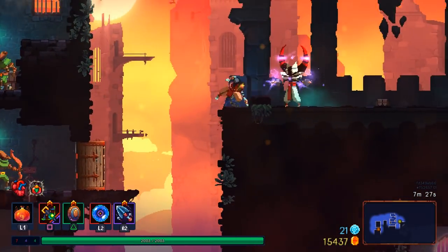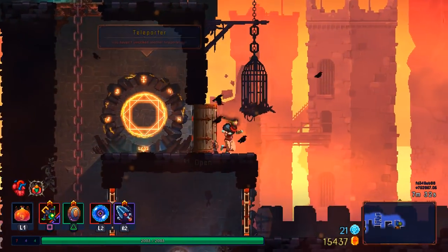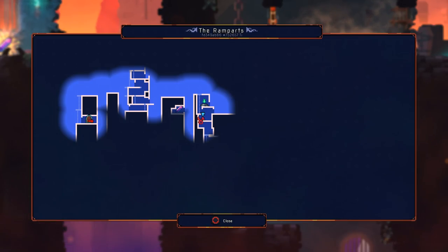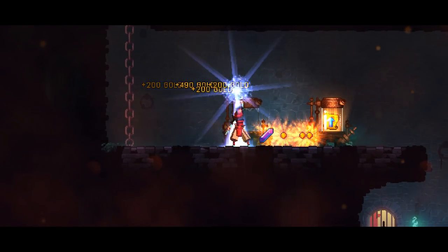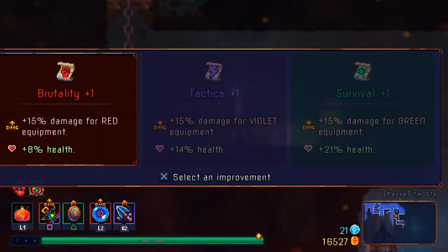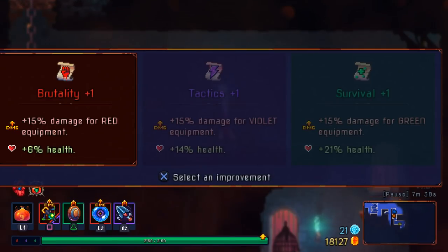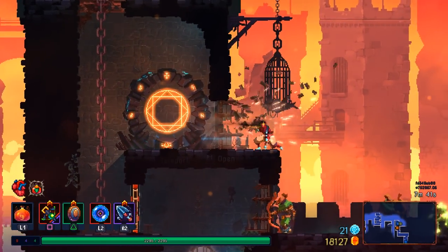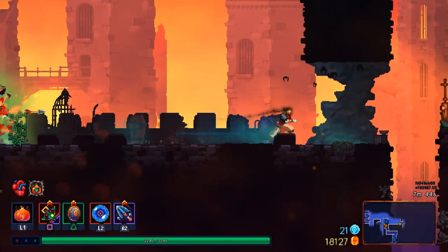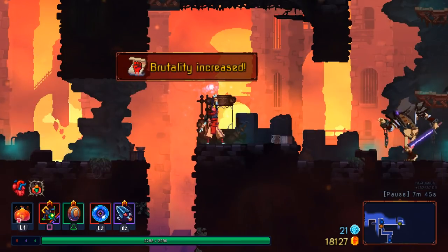The fact that you get the two-stat scrolls says that Motion Twin plans for you to be playing mostly by building two stats — not to have one major stat and everything else as a dump stat. You're not really supposed to be stacking everything into one. Of course, that's how I like to play the game — that's been my favorite way since the Elemental update. But I don't think that's what I should be doing at this point.